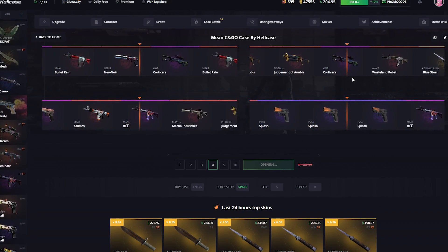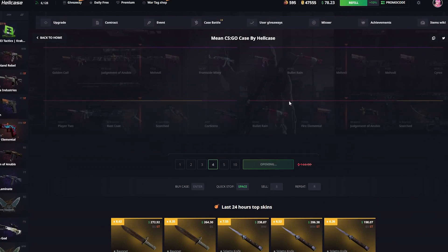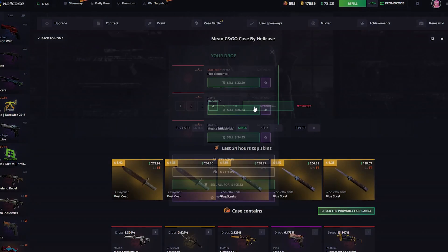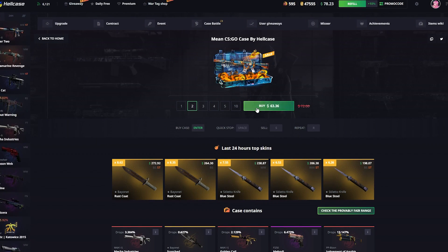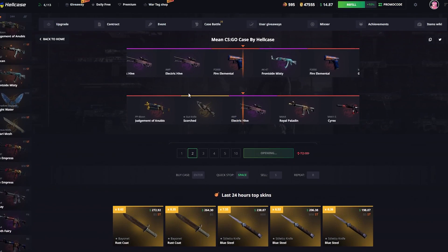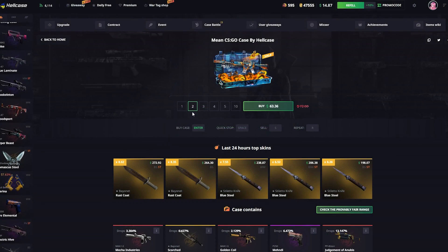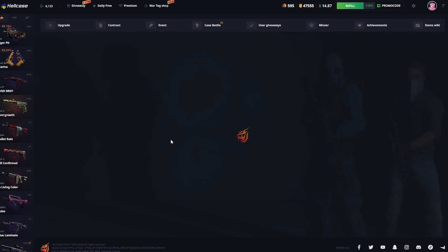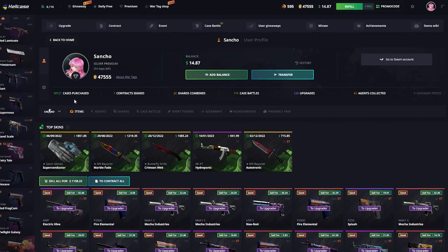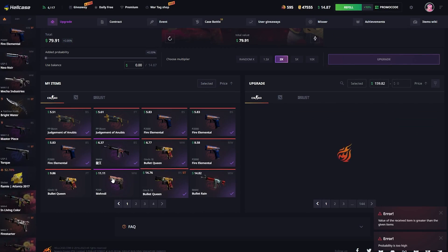I kind of started to open a little bit too much here but I like what we're getting. $128 — profit again boys, this is a good case, this is a really good case. This one not so good but $105 still, not losing much. I just wish we had gotten a more expensive knife somewhere in there. $101, and we got it from $63. Let's see how much profit we made in total. Wait, we actually lost. I thought it was going to be profit but I guess some of them weren't that good. We still basically broke even.